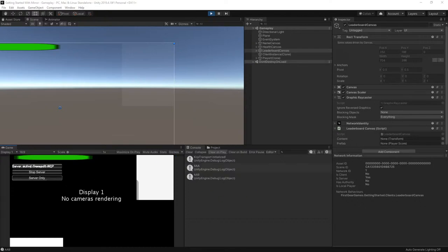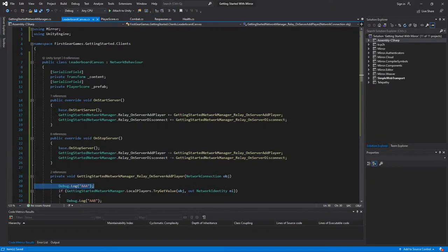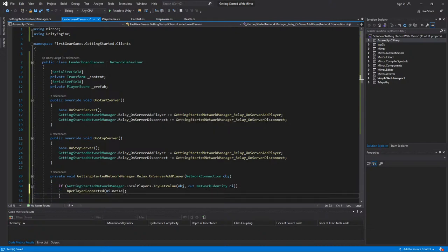This does not have a Network Identity — that is why it's not behaving properly. This is a NetworkBehaviour script but there is no Network Identity component. Let me add a Network Identity and hit play now. Opening a new build and joining as a client — it is actually sending this time. It's also removing as well, so let's remove these debug logs since we know it's working.